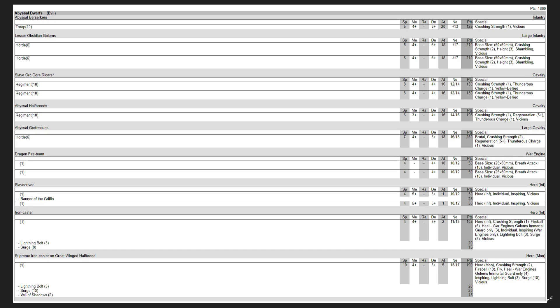Starting off with what I remember: there is a troop of Abyssal Berserkers, two hordes of lesser obsidian golems, two regiments of slave gore riders, a regiment of half-breeds, a horde of Abyssal Grotesques, two dragonfire teams, two slave drivers — one with the banner of the griffon — an iron caster with lightning bolt and surge, and a supreme iron caster on great winged half-breed with lightning bolt, surge, and veil of shadows. This was only 1860 of his 2250 list, so I have almost 400 points missing.